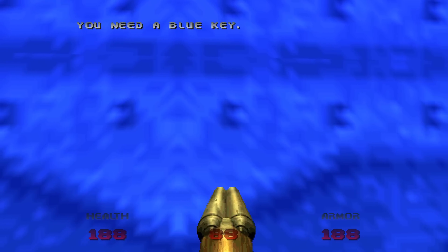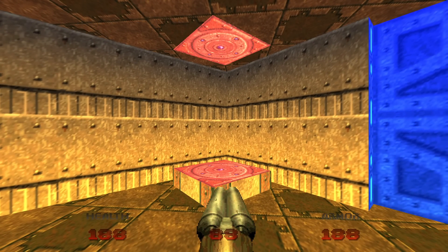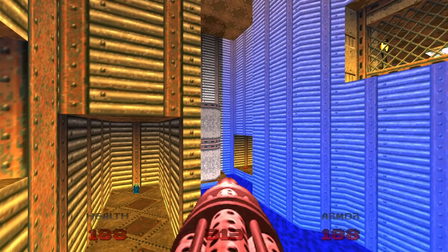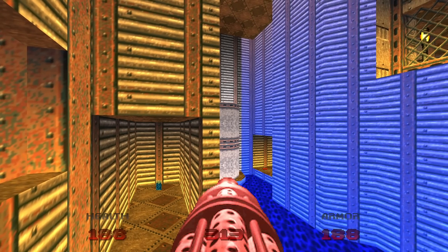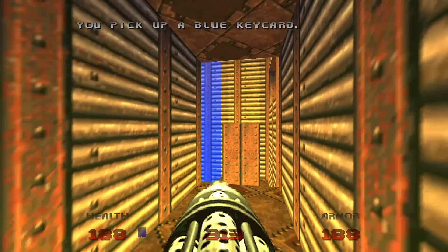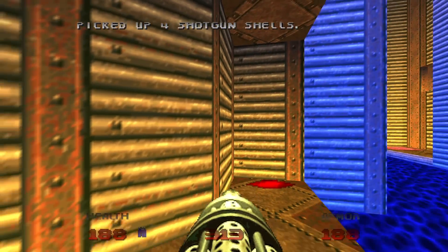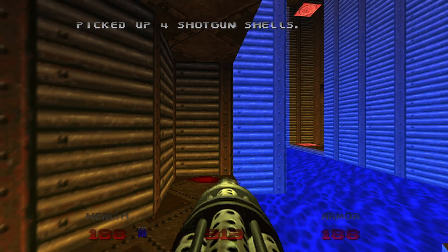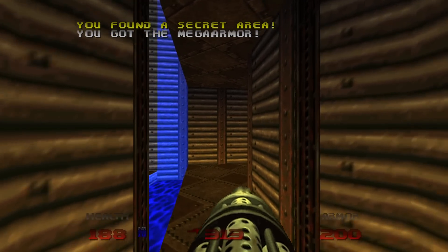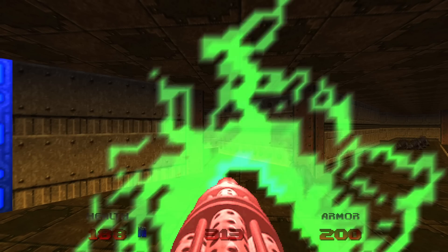Now yes, blue door — can't get through there yet — but this teleporter has lowered down. Let's have our chaingun ready for some lost souls. We'll grab the blue key from the alcove, and then drop in the water. Where this blood splatter is, that's your second secret, with a mega armor inside. That's all the secrets of this map. Step off and take the teleporter.